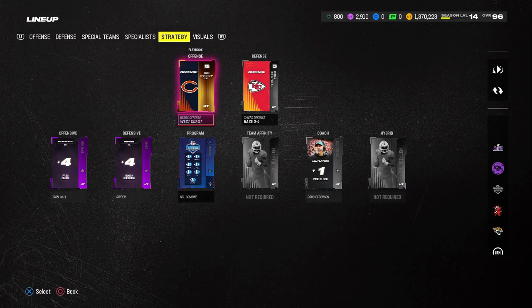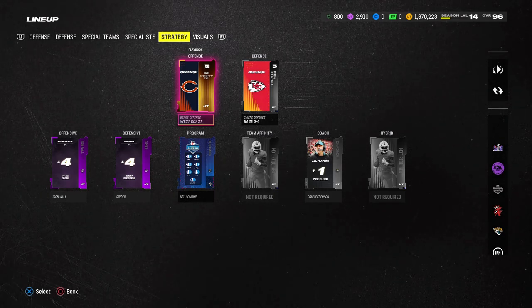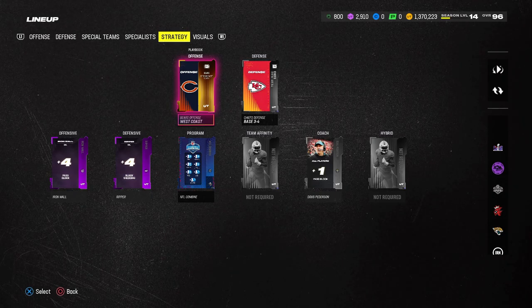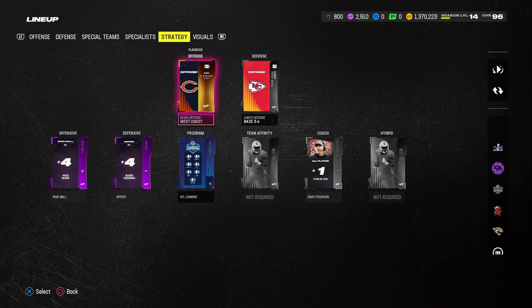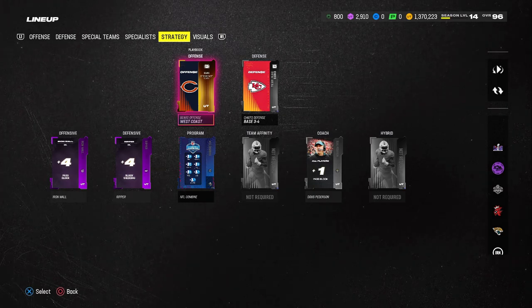In the Ultimate Team strategy menu, we have the Chicago Bears playbook enabled. If you're in CFM or regs, all you have to do is turn NFL Live playbooks on and you'll be able to access it very simply. The Bears playbook is the best way to get all the formations you're going to need for this offense.